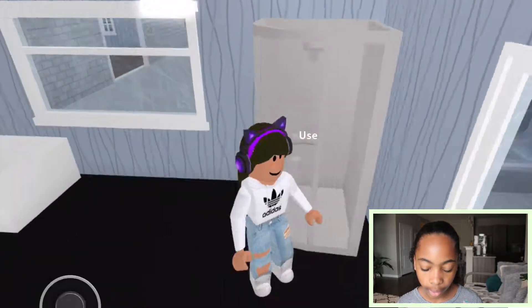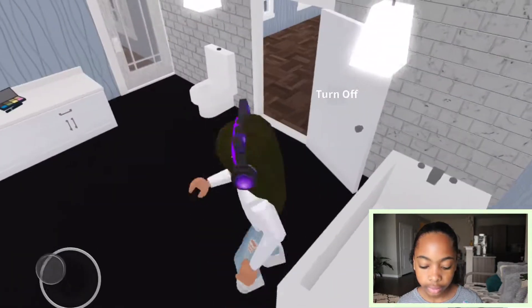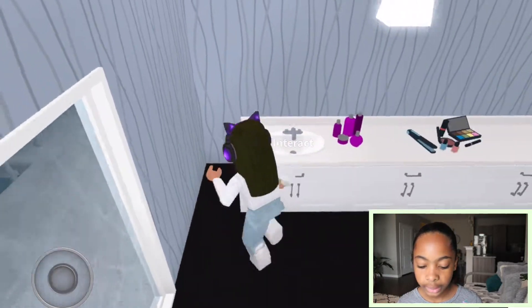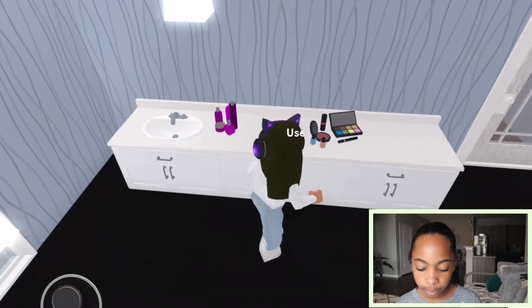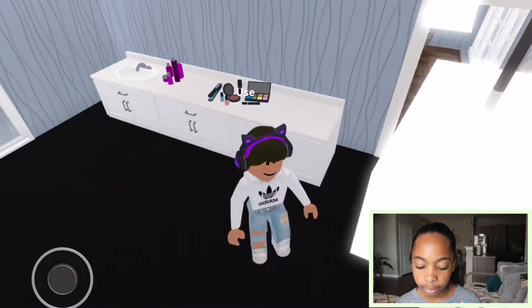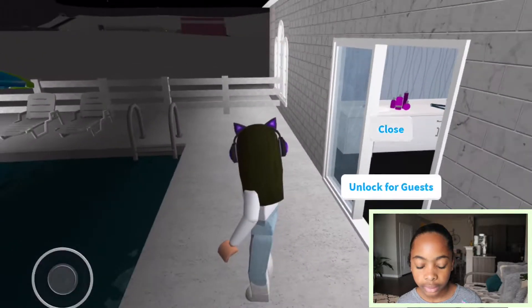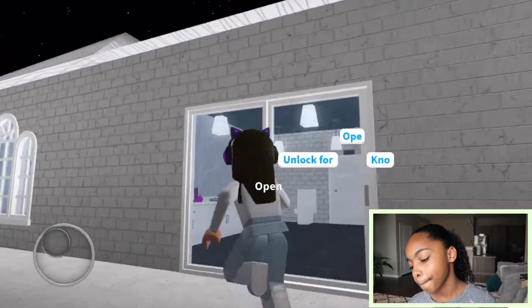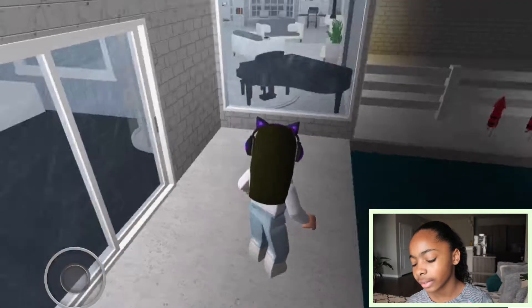This is the bathroom. You've got a classy fancy shower and a bathtub in case you didn't want to shower — spa days be like that. There are counters, a sink, perfume bottles, a flat iron, and lots of makeup. I don't want this particular door to be automatic — it just doesn't make sense to make that one automatic.